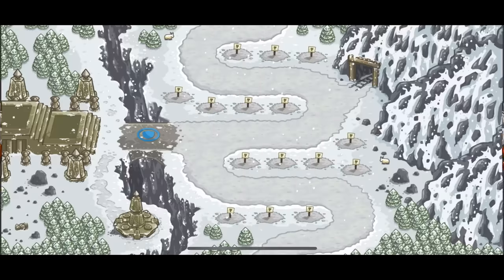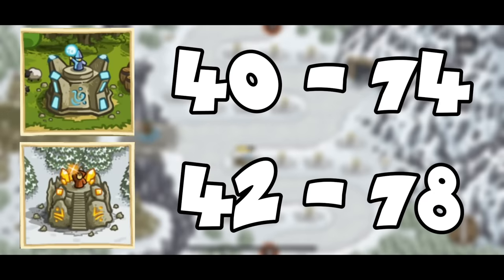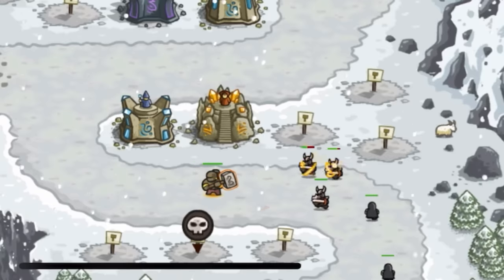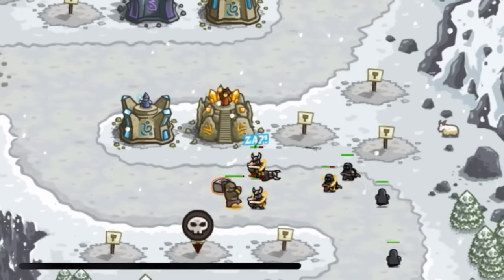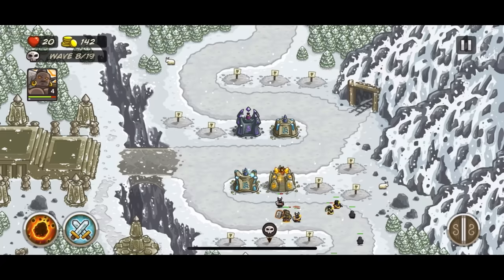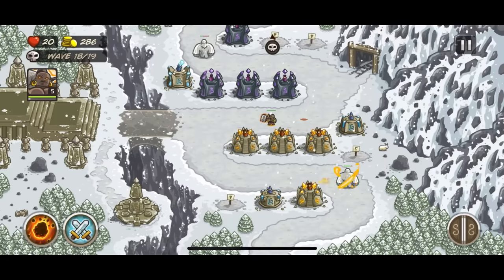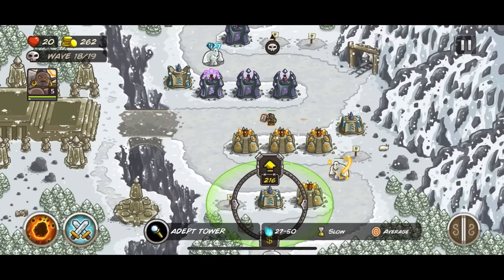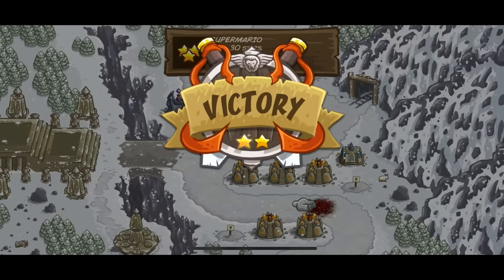In the final winter level, we unlock the other tier 4 tower, the sorcerer. It has all the same stats as the tier 3 tower, but when it shoots magic it infects the target and does damage over time like poison, while also reducing their armor. This makes it better at defeating high-armored enemies, while the arcane wizard does well with high-health enemies since it does more damage. Since the level was built around the wizards, it was a pretty easy win, and after defeating a massive yeti with a neckbeard, I finished with 3 stars.